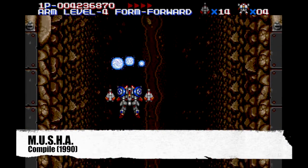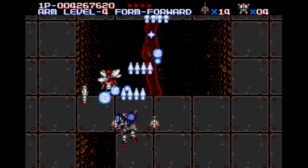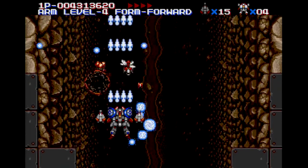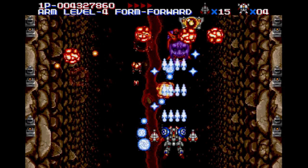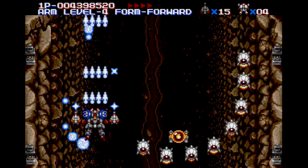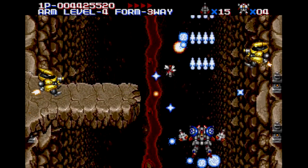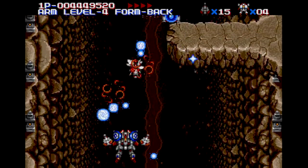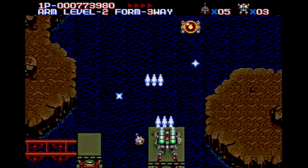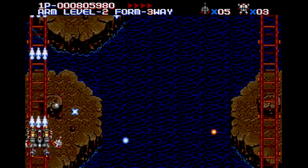Musha was developed by the talented folks at Compile, and released on the Genesis in 1990. I first played this game about 4 years ago, borrowing it from a friend for a few weeks. At the time, I thought the game was solid, but a bit overrated. In the spring of 2014, I finally purchased my own copy at the Midwest Gaming Classic. Over the past year, the game has really grown on me — each time I need to record stock footage of the Genesis, this is always a go-to title. For a 1990 release, the production values are simply off the charts. The soundtrack is outstanding, with a huge variety of instruments and long complex compositions leagues ahead of most games of the era. Perhaps most impressive, the guitar samples don't have that annoying, twangy sound — a true milestone for the Sega Genesis.